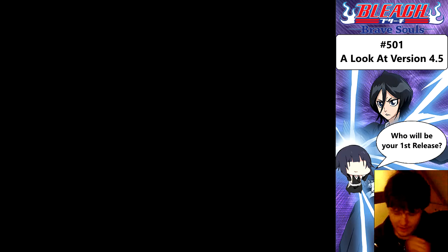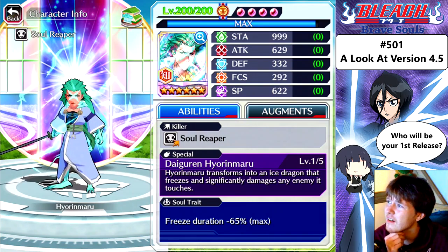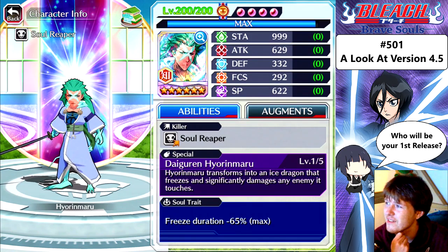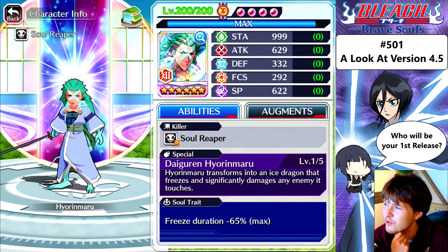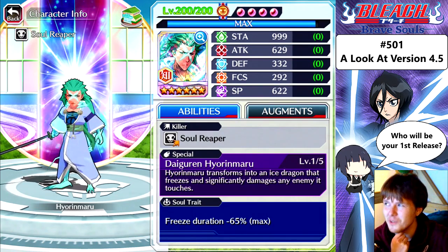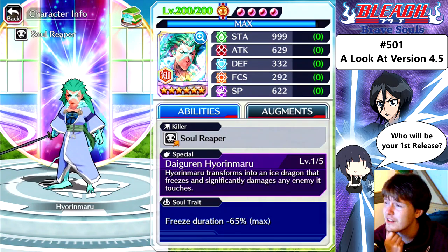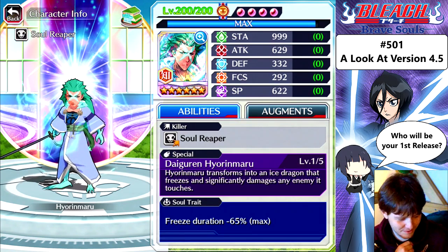Yes, Hyoran Maru — I use Hyoran Maru. Those stats are also kind of disappointing. Look at the stamina though: 999. Attack: 629. Defense: 332. Focus: 292. Spiritual pressure: 622. Honestly I was expecting Attack to be a little higher — maybe 650. I'm mixed about that.